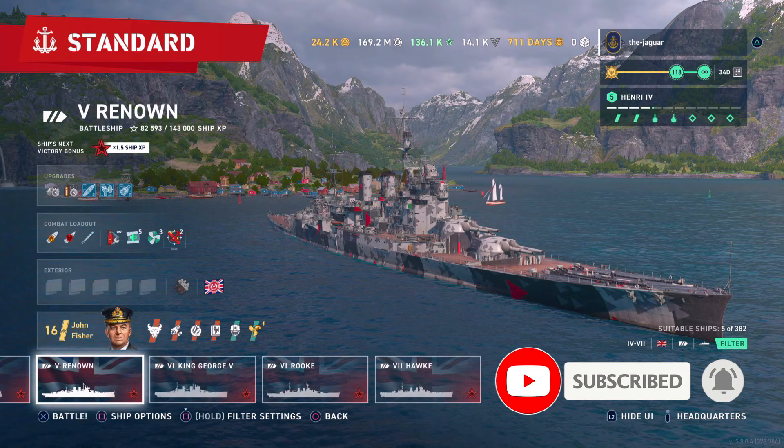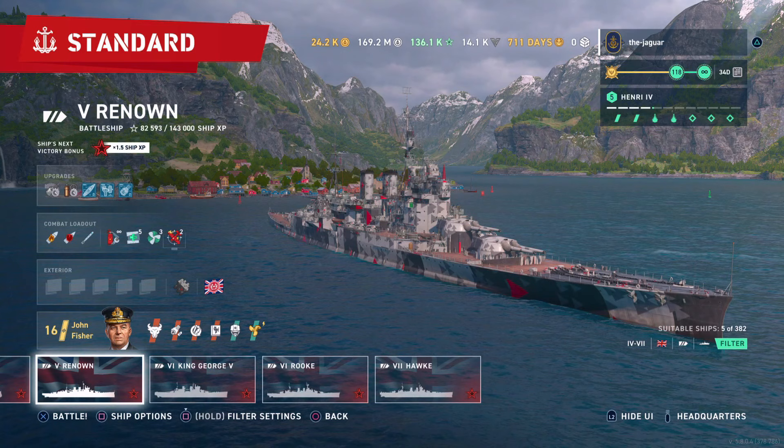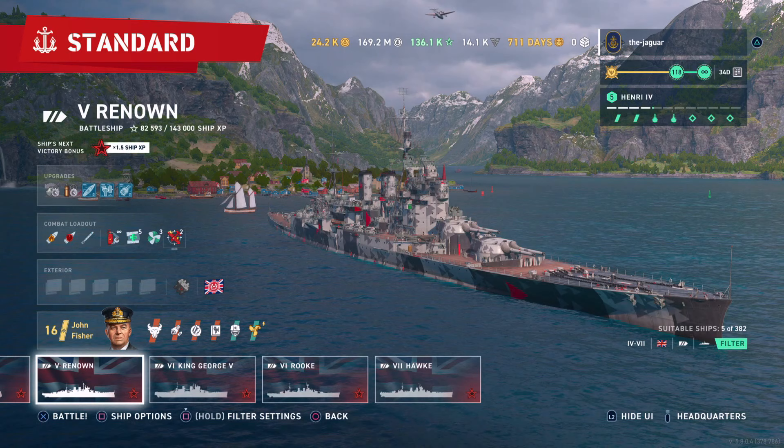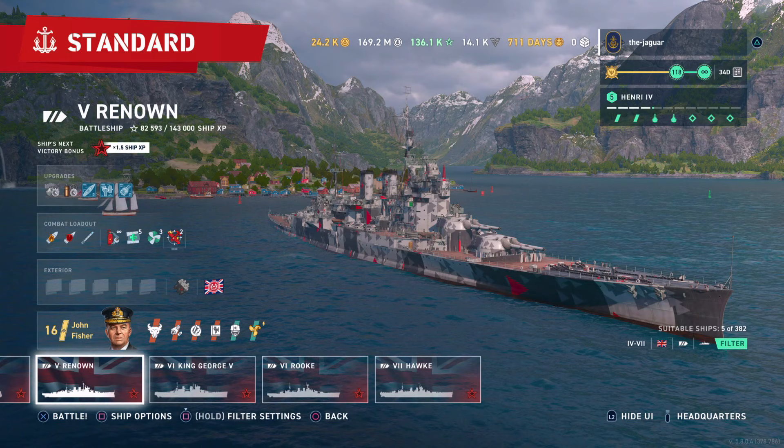The Divine Region campaign brought many changes to the camo structure within the game. This video covers all of the new changes. Type 1, Type 2, Type 3, and Hunter camos are all now four and a half percent plus/minus for sea detectability range and incoming fire dispersion.